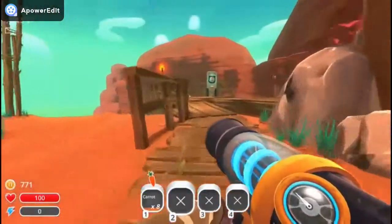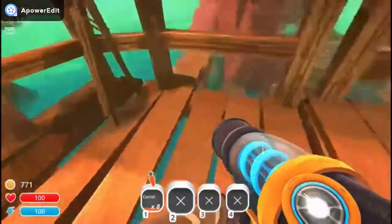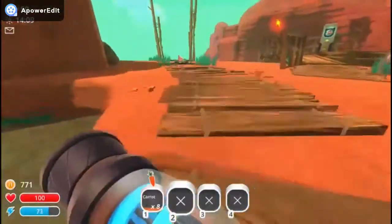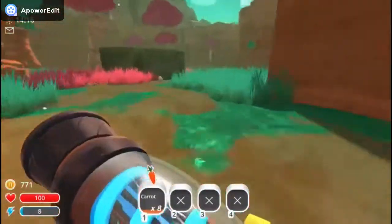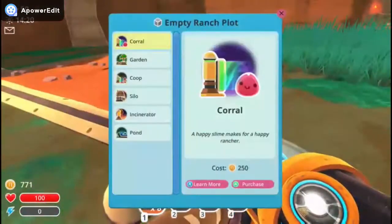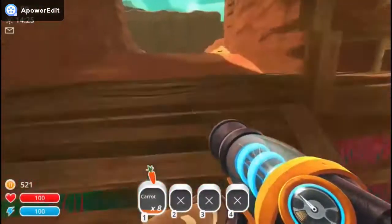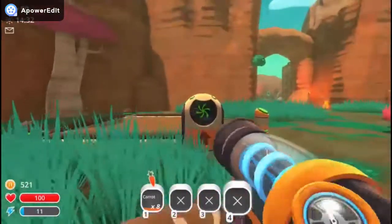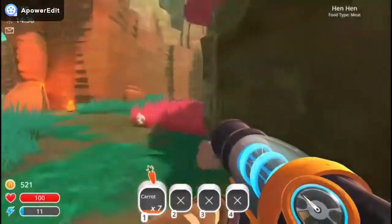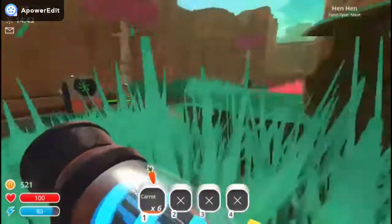I guess we can make these all gardens. Let's turn all these into gardens, because these can all be gardens. Two can be carrots and two could be more of the other stuff. So let's plant two carrots. I guess the carrots can go here — one there. And when we get more money we can upgrade them. So there's two carrots there.